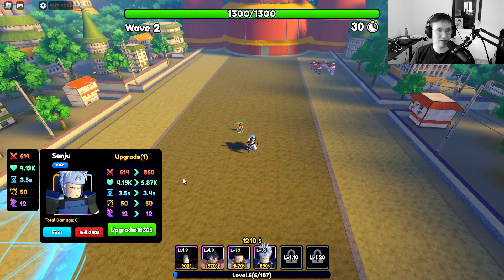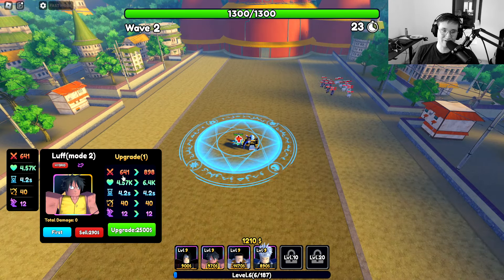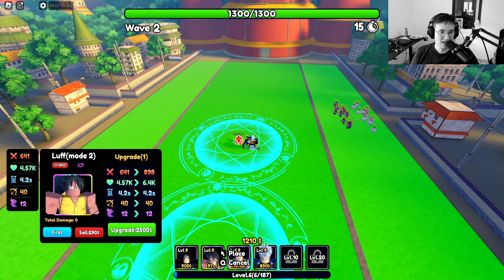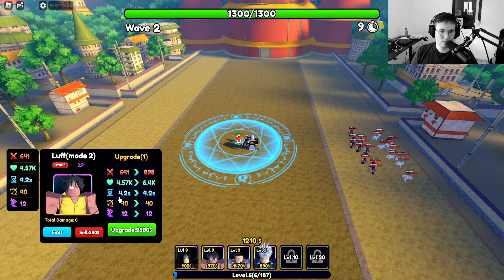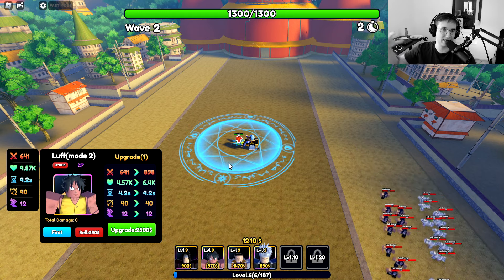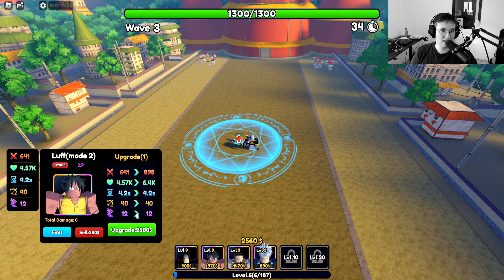Let's talk about the strategy and everything that Luff has to offer. With the first upgrade, he starts off with a 641 stat line, which is really good considering that some of the other units don't necessarily have that. I think it's a pretty strong setup in the beginning. The only thing that bugged me just a little bit was the cooldown — it does take four seconds for him to actually start hitting. But as we go with the upgrades, he's gonna get stronger, faster, and have more HP. Next up, let's talk about his HP.